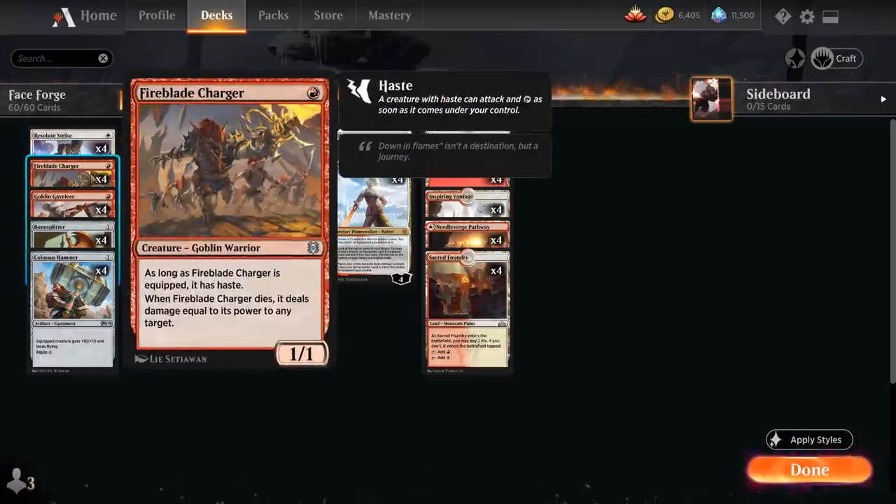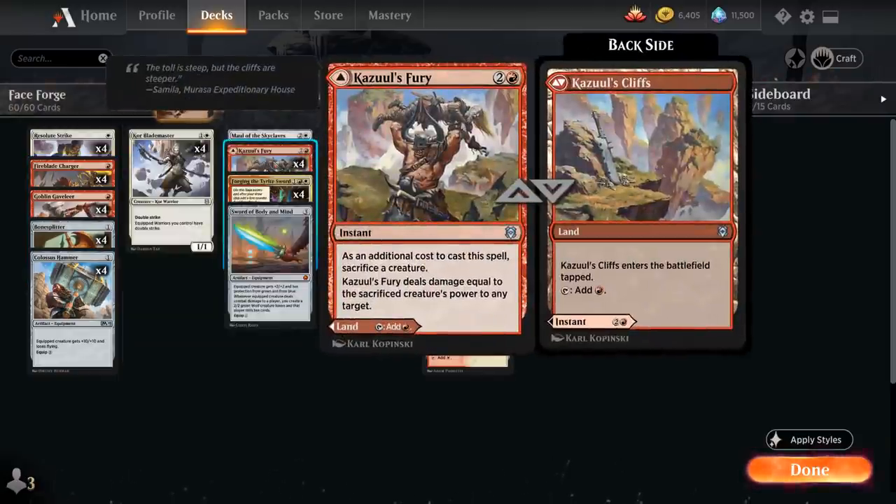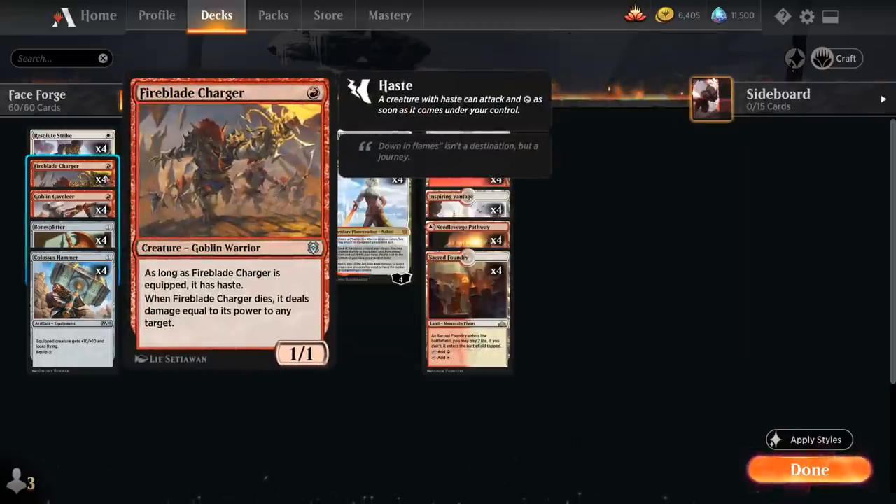When the Charger dies it deals damage equal to its power to any target. With Colossus Hammer, if we get one hit in and the opponent kills the Charger, they still die to that ability. We also have Cazuul's Fury, a 3-mana instant requiring you to sacrifice a creature as an additional cost, dealing damage equal to the sacrificed creature's power to any target. If we sacrifice a Charger equipped with Colossus Hammer we get 11 damage from Fury plus 11 more from Fireblade Charger's ability — usually enough to win the game without ever dealing Colossus damage directly.